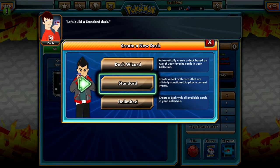Create a new deck. So Deck Wizard automatically creates a deck based on two of your favorite cards in your collection. Standard creates a deck with the cards that are officially sanctioned for playing in current events, and Unlimited creates a deck with all available cards. So we're going to go Standard.